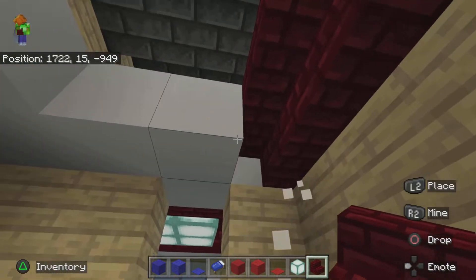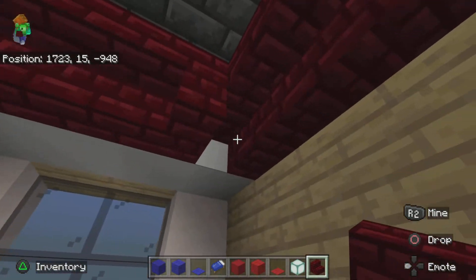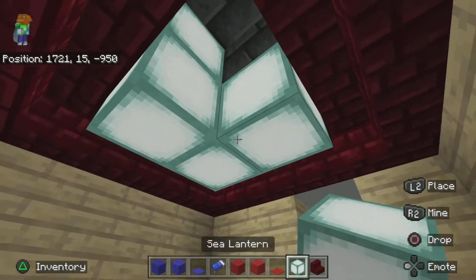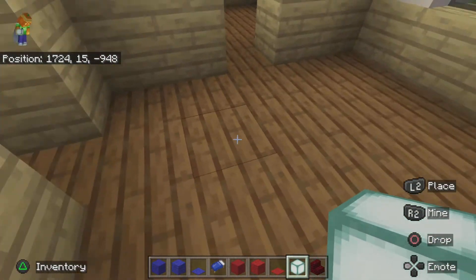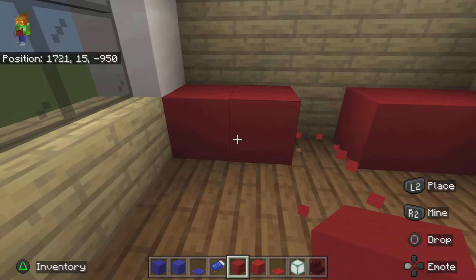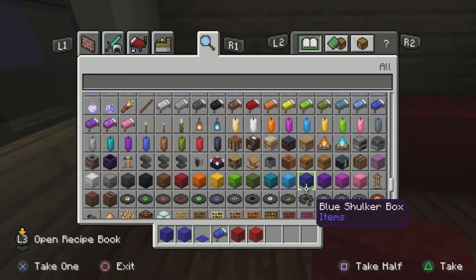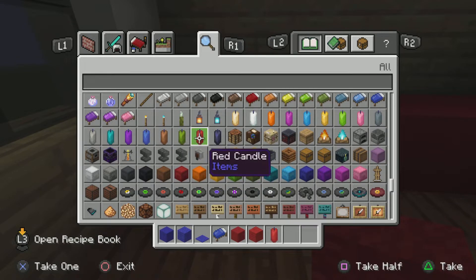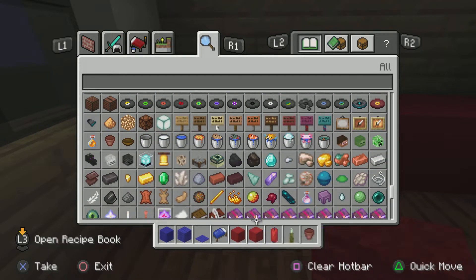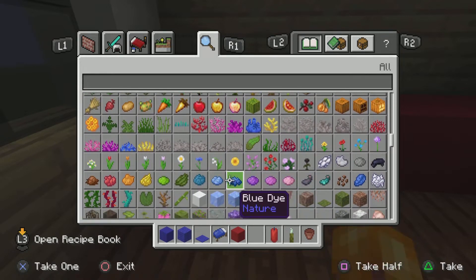Extend it like this — I know it doesn't look the best but I didn't want to make it too difficult to follow. Pretty thick light fixture if I do say so myself. For the bathroom back here, fill it in, add a space for your cauldron, take your flower pot, sea pickle, and any flower of choice. I chose the rose because it's red — you'll also need candles.